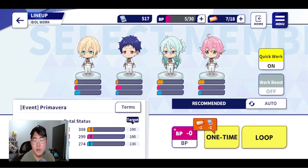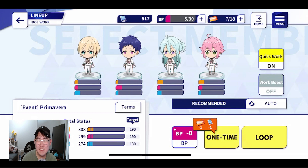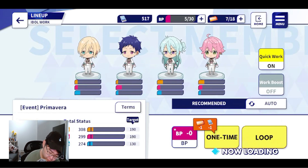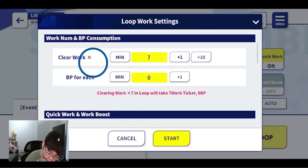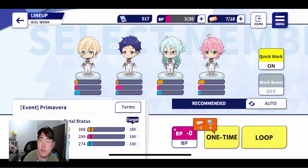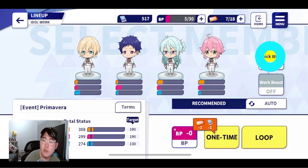The third feature is the loop system for office work, and this is available for everyone. This one's really nice because idle work is one of the most annoying things to do in the game — you need to consistently just be tapping the screen and keeping your eye on it. It's just so annoying to go through all your tickets, especially if you have VIP one where my max stack is 18 tickets. The way this works is you press loop, then set how much work you want to clear and how much BP you want to use. You can also use your work tickets to make it even faster, and you just toggle it on and off right there.